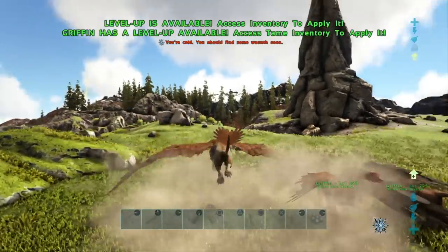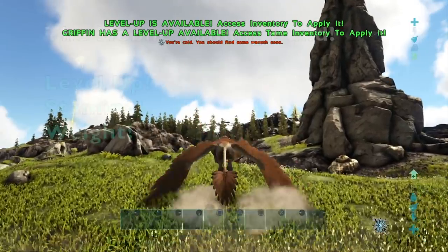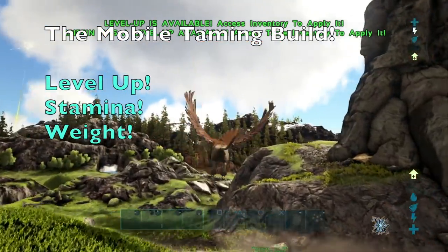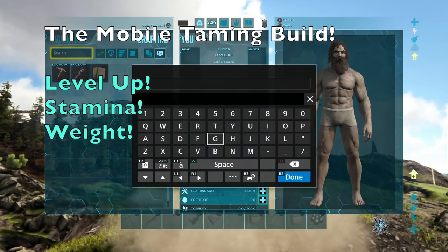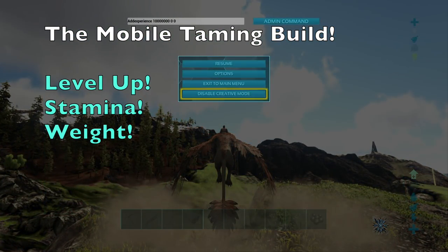This next build is pretty much the mobile taming platform. If you don't know, you can actually have two riders while being on a Griffin. As well as that, you actually have the ability to use weapons while being on a Griffin.